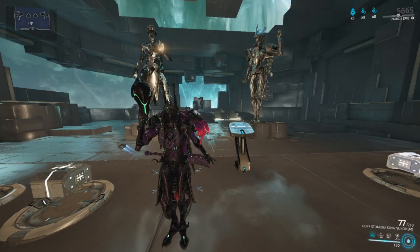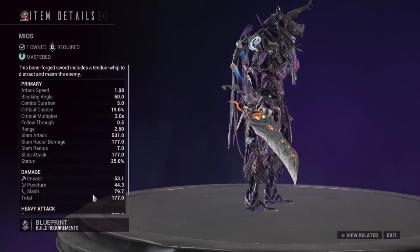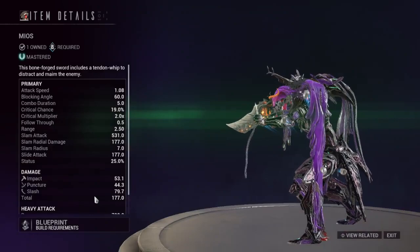Yo guys, what's up, it's Gaz. Welcome to the Warframe video. Today we're gonna go over the Mios, which is another blade and whip weapon in the same class as the Jat Kusar that we went over last week. Some people were recommending it in the comments. We already did a video on the Studdulisera and the Jat Kusar, which are the other two weapons in this class, so might as well go over the last one.